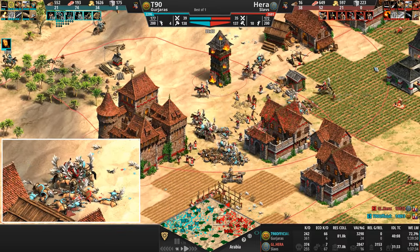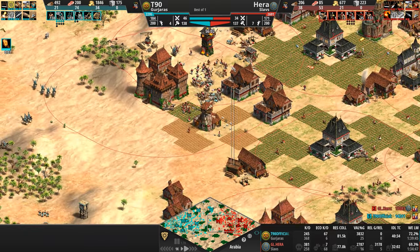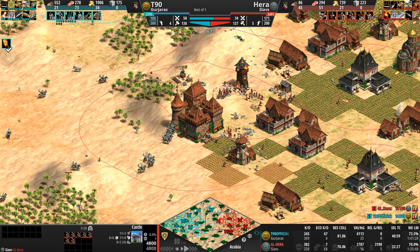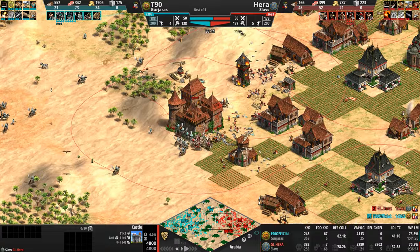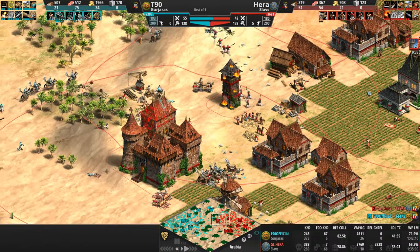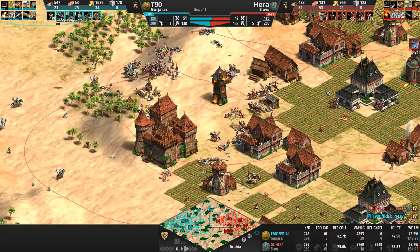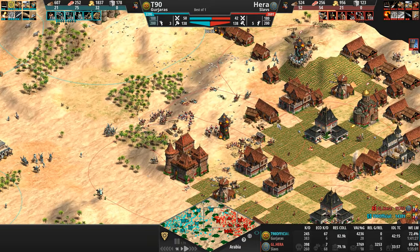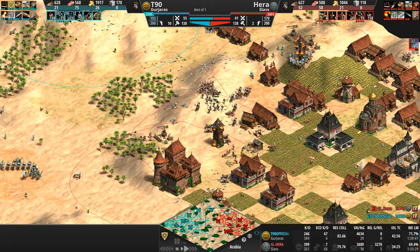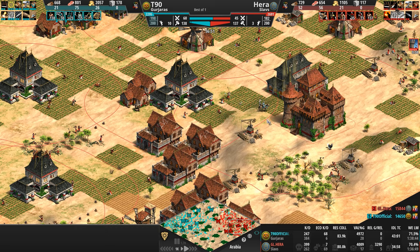A castle goes up. Hera, knowing his units have to go through this path, places a castle — so T90 will have a more difficult time catching those Onagers, and if he does, it'll be with damaged and injured units. Again, Hera kills more of his own units with the Siege Onager. Attack ground nicking a few Hussars. We are just watching fluid art in action as both players engage, disengage, and try to rip each other's throats out.